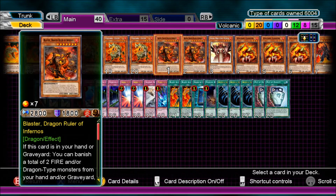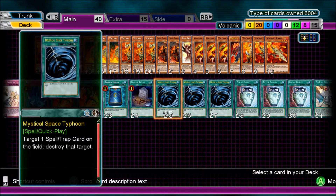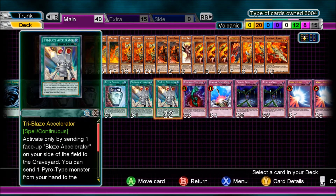12 Spells: 2 Blaze Accelerator, Book of Moon, Foolish Burial, 3 Mystical Space Typhoon, 3 Pod of Duality, and 2 Tri-Blaze Accelerator.